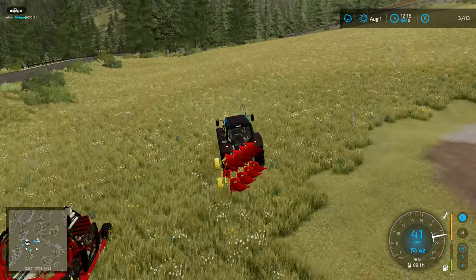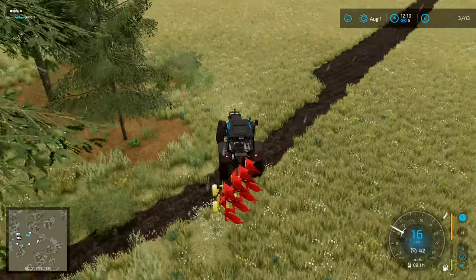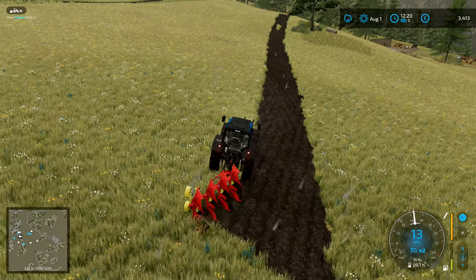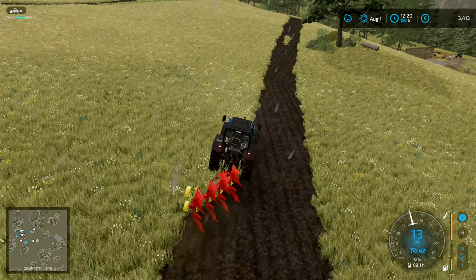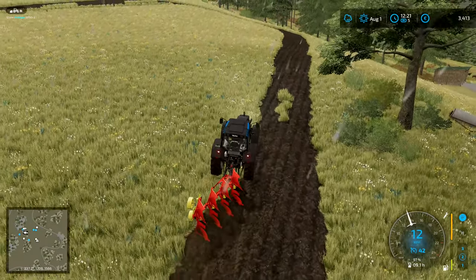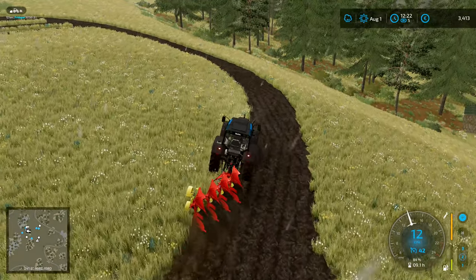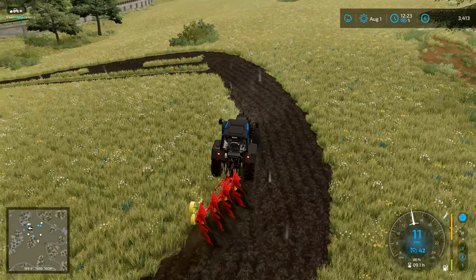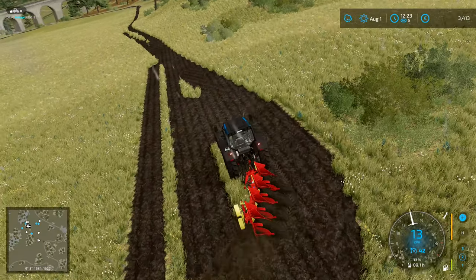We've got a load of produce at the greenhouses, so that's going to get us more money. I don't think we actually need to worry about getting the stump grinder just yet - we can focus on doing all the other bits. We can cut down the trees, we can load them up and stuff like that. And I believe that this plow will be able to be used by our John Deere tractor as well. So when we come to load up the logs, we're going to want the front loader and this tractor. We'll be able to put the other tractor onto the plow and do that, and then this tractor can be doing loading of the logs and transporting them as well.